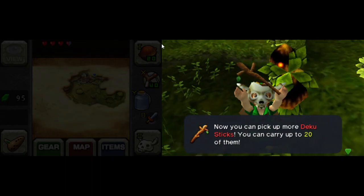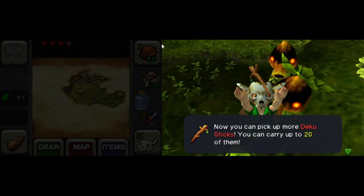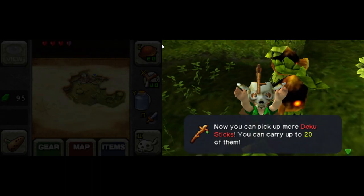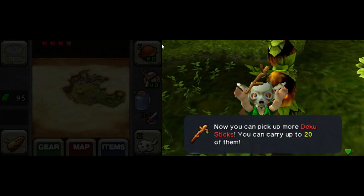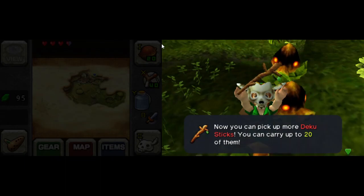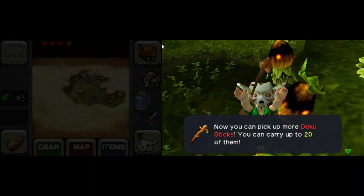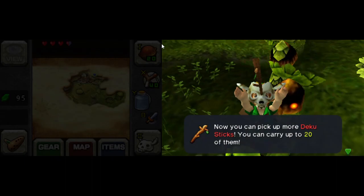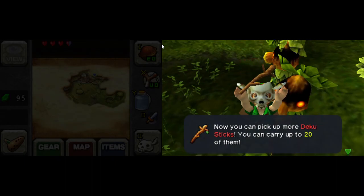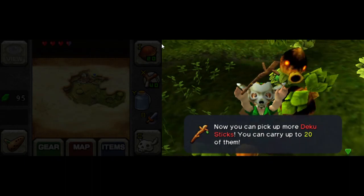If you're only using Deku sticks to light torches, you'll probably never need this upgrade. Use the stick to light a torch and slash your sword to save the stick for later — and in so doing, you can use that same stick repeatedly. The only way you'd really need these upgrades is if you're using them for attack purposes, since as soon as you hit something with it, it breaks and you lose it.